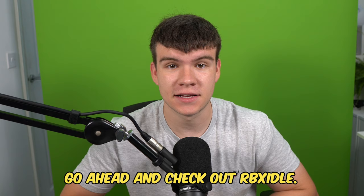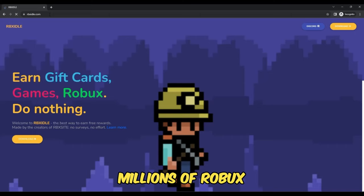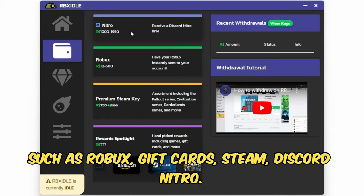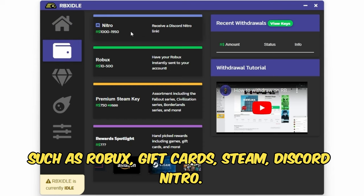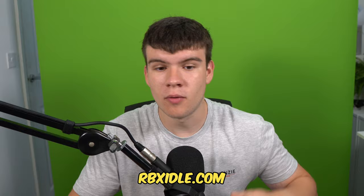If you are ever in need of Robux and have a computer, go ahead and check out RBX Idol. This program allows you to earn Robux, gift cards and more with simply a computer. This program has over 100,000 downloads and has already given out millions of Robux to a lot of players. All you have to do is go to the website and click on the download button, or you can follow how I'm doing it on screen. You can earn with any computer and there are tons of ways to get prizes such as Robux, gift cards, Steam, Discord Nitro. You can level up for rewards or win prizes in Gold Rush giveaways. Once you have the program ready and downloaded, you can click on start earning and this will make your computer do the work completely for you. Head to rbxidol.com or click on the link down below in the description and pinned comment.